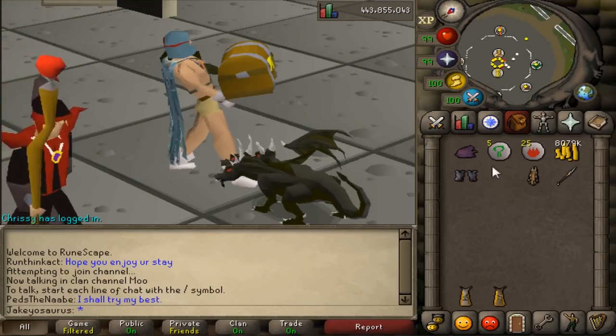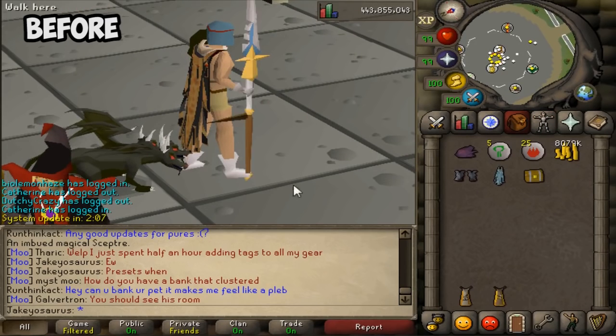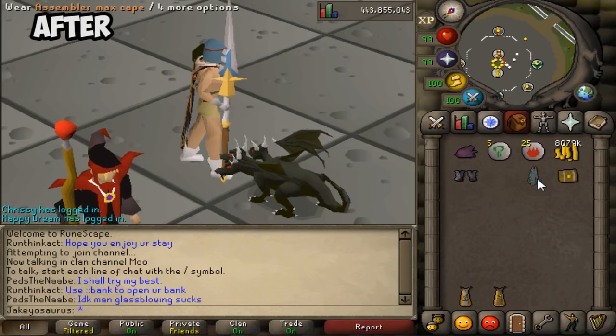Now, if we cut to before the update, you'll see that wearing a Fire Max Cape and a Staff of Light would cause some stretching between the Staff of Light and the Fire Max Cape. And as you can see now, it doesn't. So it used to be just there, now it's not.